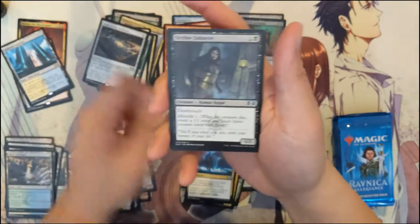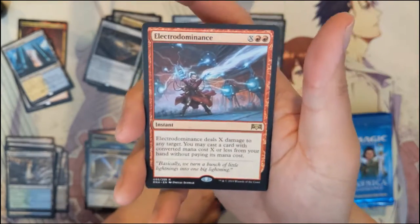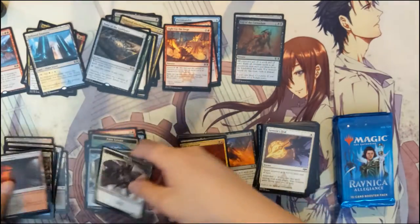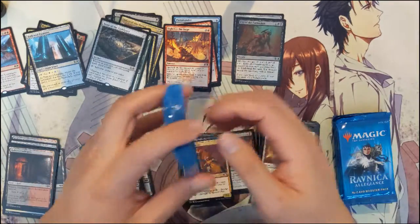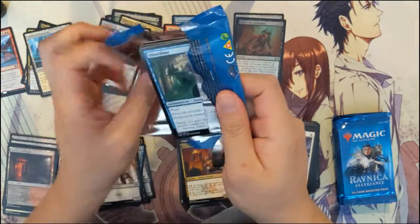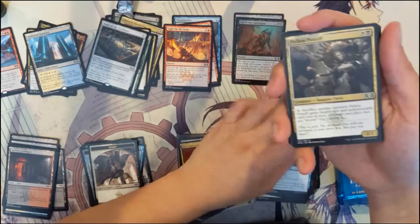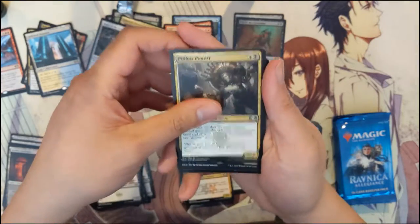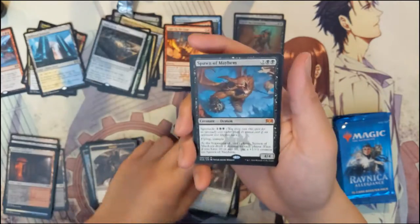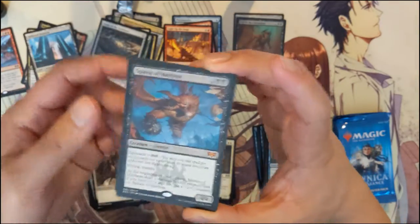High Alert, Orzhov Enforcer, Kilt Guild Mage, and then Electrodominance — I feel like this is a cool card. I think it started around $8 and now it's down to $5, hoping for it to bounce back up. The weird thing is when it comes to burn formats, you kind of just use the cheapest burn possible. This card requires a lot of mana and high-costing spells, which goes against how burn typically works. So it's tough to find a home for it.